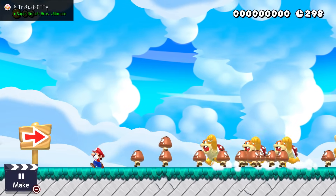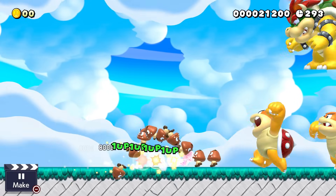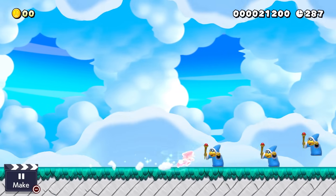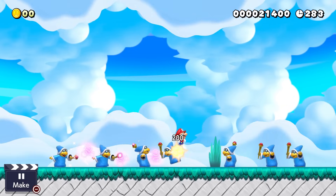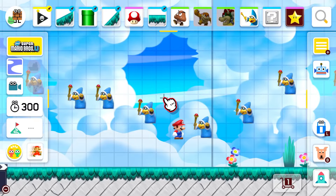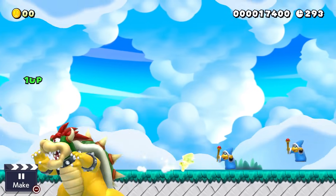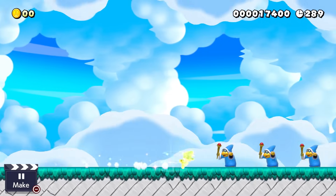Onto stars: never have stars that are required to beat your level hidden away in a hidden block or just hidden away in general — all this does is frustrate the player. This goes for any power-up, but it's especially common with stars. If you want a part of your level to require a star, make sure it comes out of an obvious pipe or an obvious question mark block. Also, enemy spam levels with stars everywhere just aren't fun — they're annoying, boring, and completely uncreative. Just don't do them.